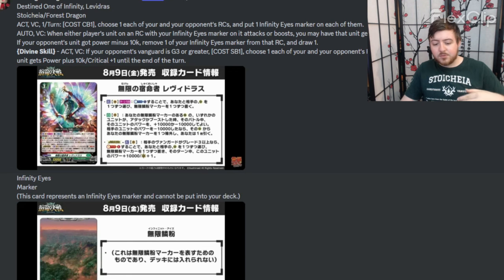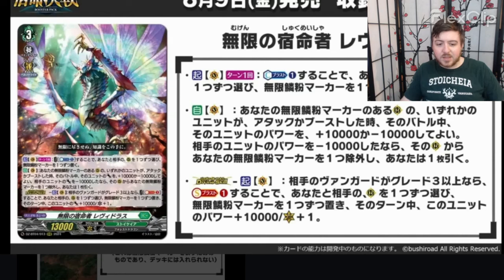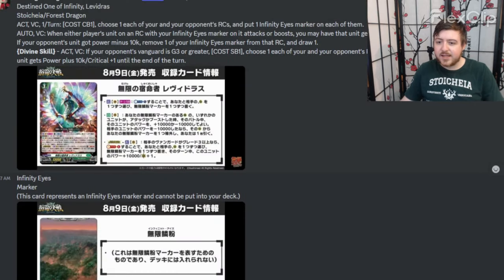But also your opponent, for one vanguard swing, gets minus 10 — because when you do that you now have to get rid of it to draw a guard. At least that's how I'm reading it because it's not a cost to do it — it is mandatory to remove it if they attack and give the minus 10. But they can attack and you don't have to minus 10 them — it's optional.